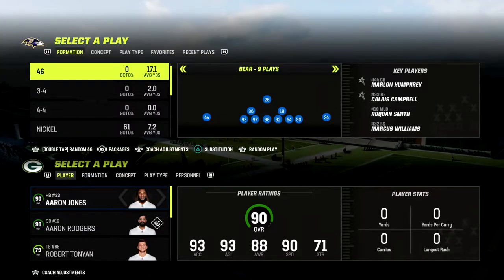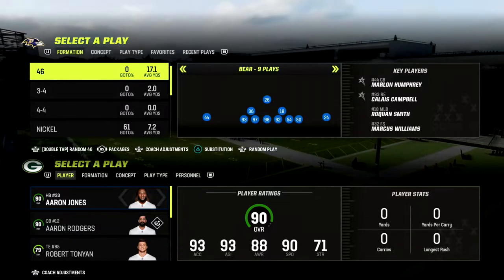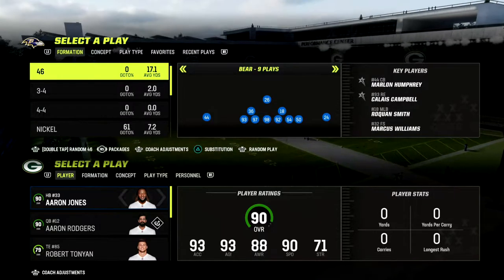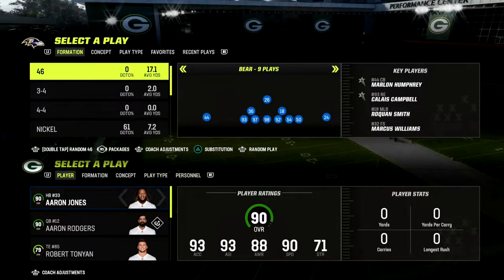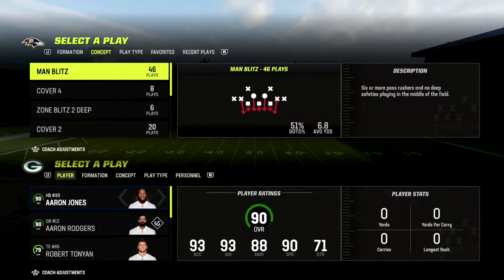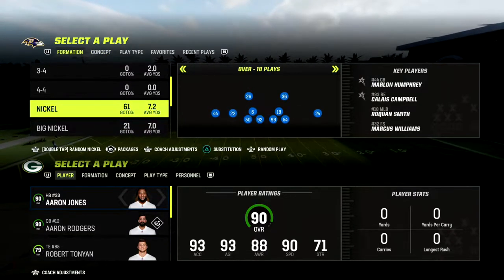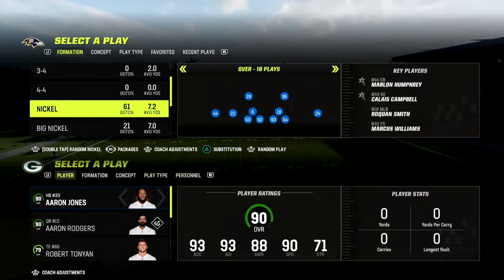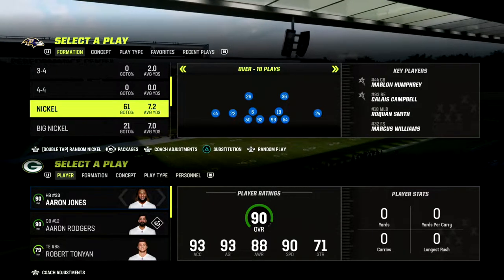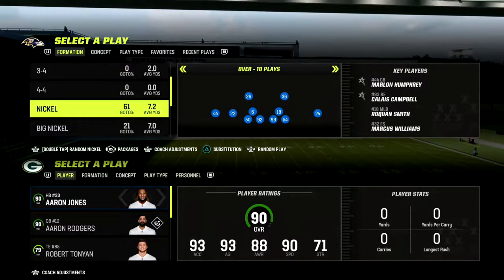In this video I'm going to be sharing the best run defense in Madden 23 for under center base runs. These are runs where you kind of know the run is coming and you want to stop it. We're in the 46 playbook, which I think is one of the better defensive playbooks this year. It has the nickel over formation, which is what our run defense is going to be based out of.